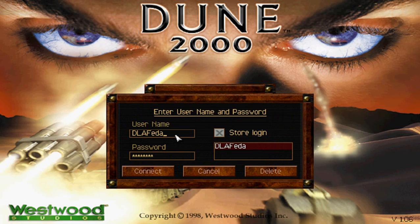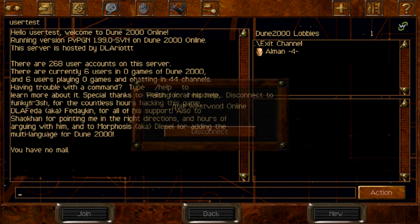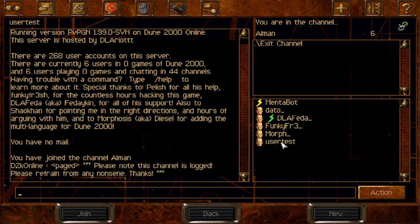You go ahead to Internet and right here just put in whatever username you want and whatever password you want. You don't need to register — please know this. Just type in a username like 'UserTest' and whatever password you want, and hit Connect. It's automatically going to register this nickname. So right now we are on the server.